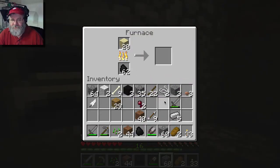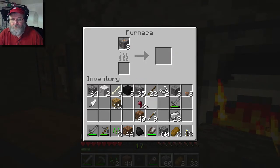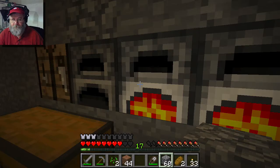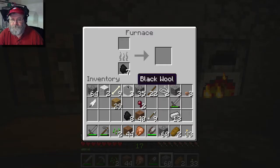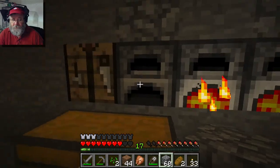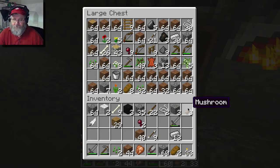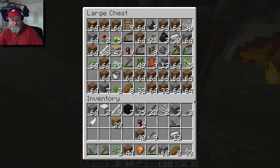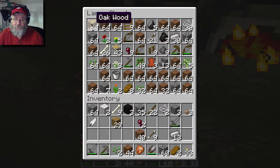Look at this sand in here. Oh, I ran out of coal, really? How come it's not going? What's not going — my roof? I don't know what you're doing, I'm not there. Oh, I need another chest just for sand and stone. Actually I think I do need more.